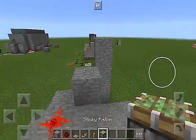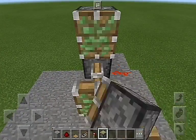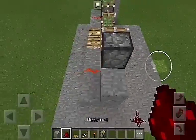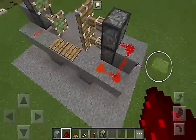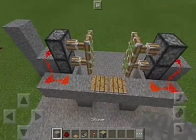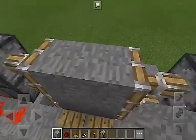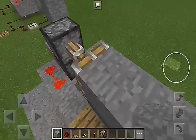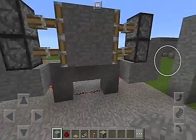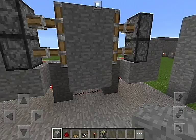Next up, what we're going to do is place down two sticky pistons — we need four in total — right here and right here. And then we're going to do this. And ba-boom, there you go. Now we just place in our block. As you can see, when you step on the pressure plate it'll open up. Get off of it, it'll close. We also need two blocks right there just so that there's something to walk on.